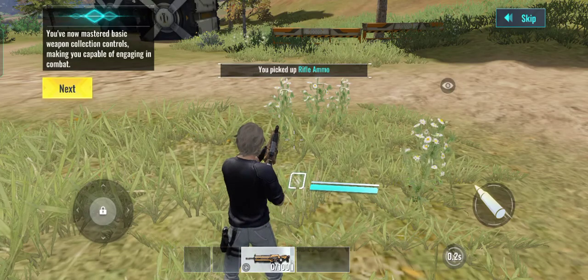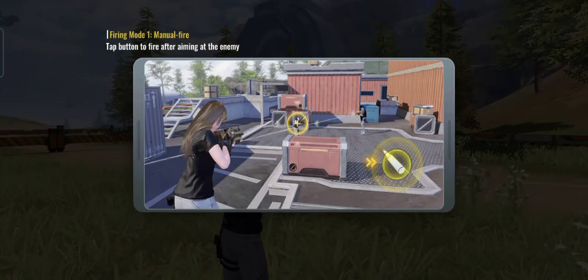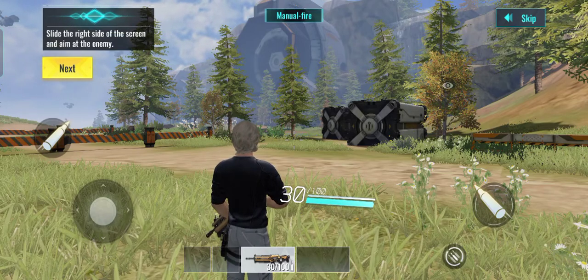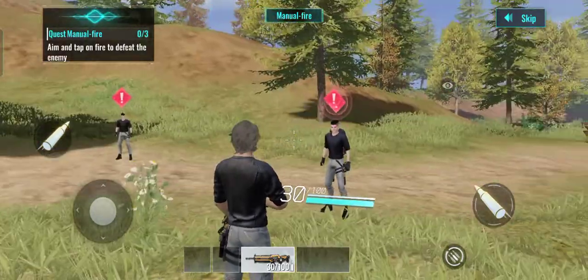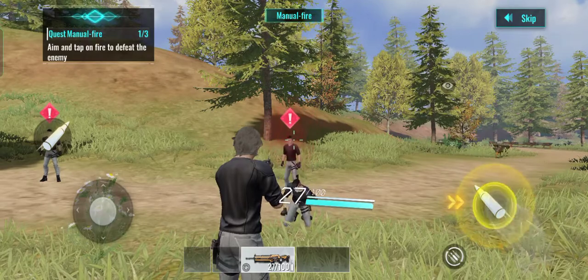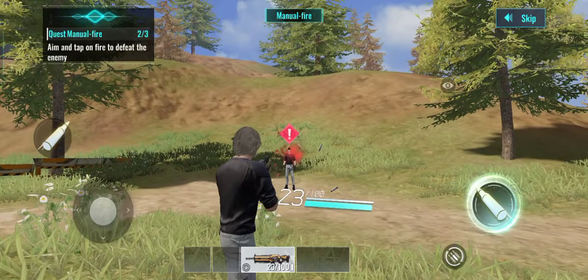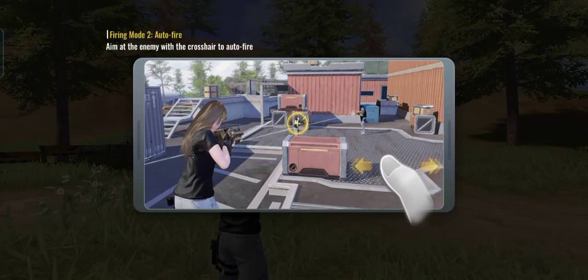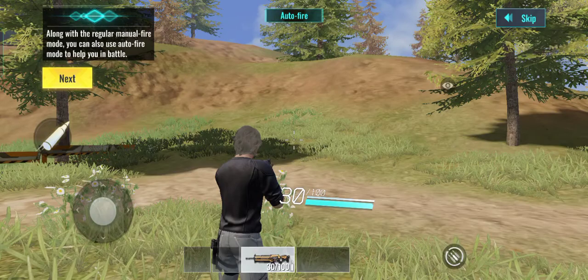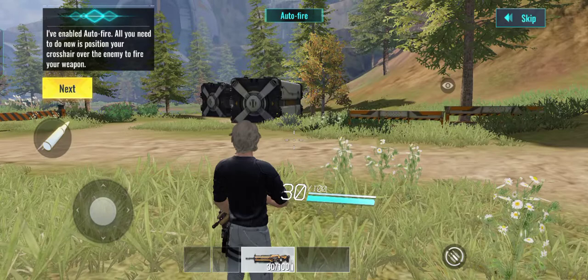You've now got the hang of basic weapon collection controls, making you capable of engaging in combat. Now let's try firing a weapon. Slide the right side of the screen and aim at the enemy. Great! You're a natural. Along with manual fire, you can also use auto fire to help you in battle. I've enabled auto fire — all you need to do now is position your crosshair over the enemy to fire your weapon.